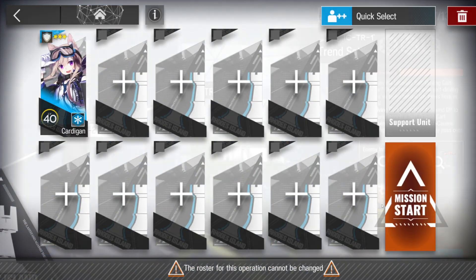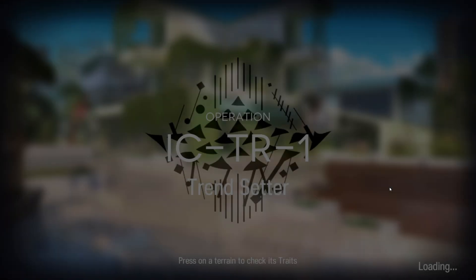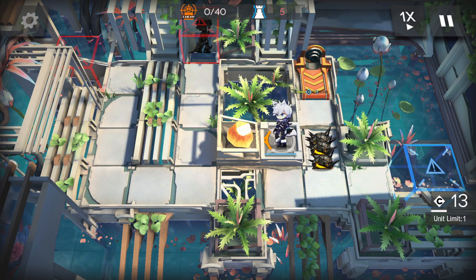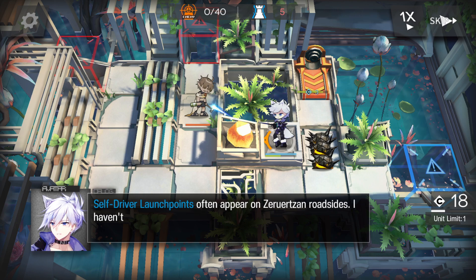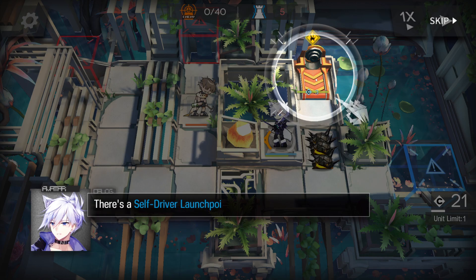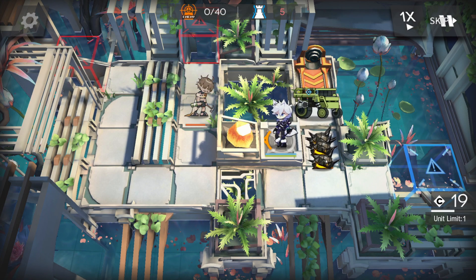Okay, let's see what this is going to be — just Cardigan alone, pull only. Self-driving launch points often appear on the red zone roadside. I haven't tried one yet, but apparently you can use it to launch a self-driving car. There's a self-driving launch button right here. Once the driver launch points are all ready, you can spend a certain amount of DP to launch a self-driving car in a fixed direction. Let's give it a shot — boom, let's go!